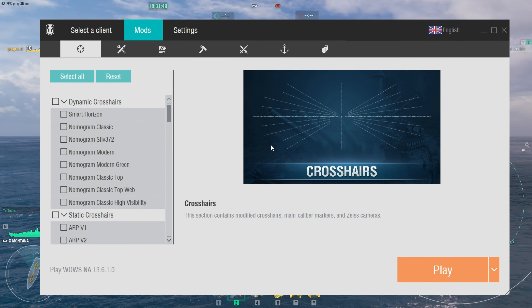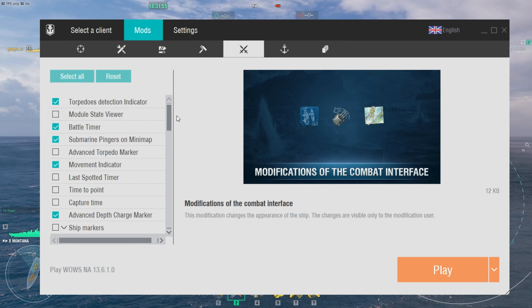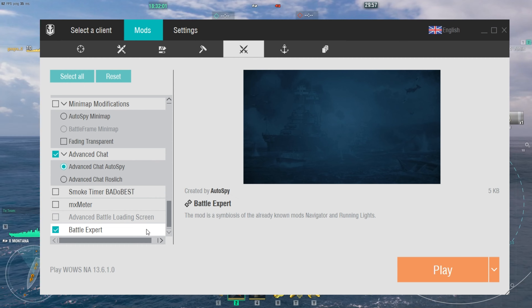So here we have the mod station. You have to go up to the top bar and go to the two crossed swords, then go all the way to the bottom. The Battle Expert is the fourth one up, very high.